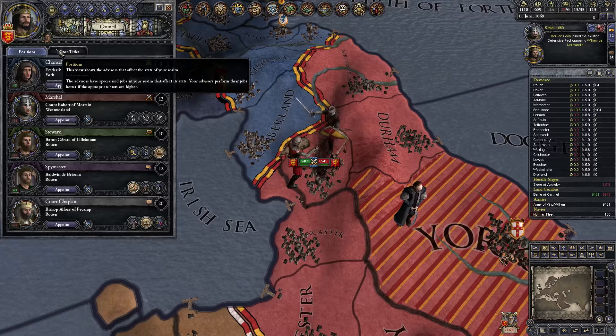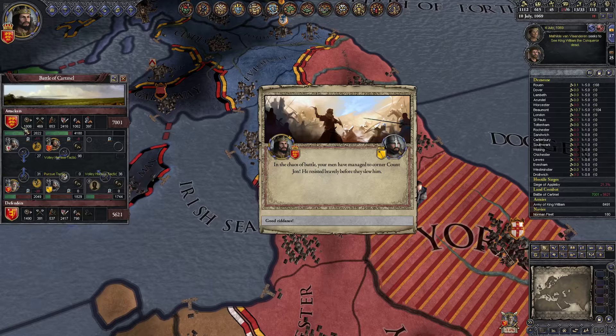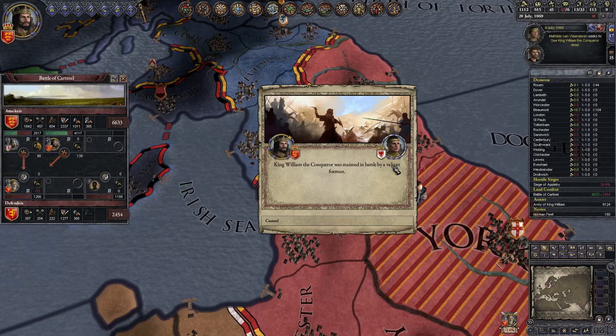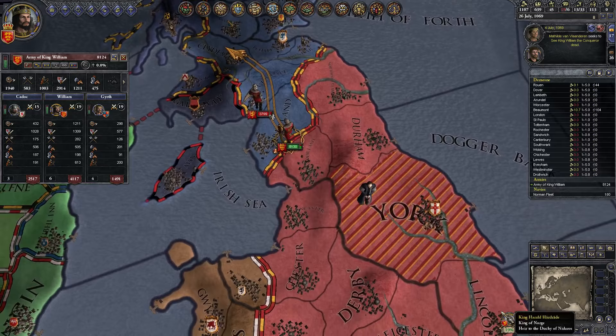Still in York. Alright, we outnumber them. He hasn't replaced his guy. King Harald — but that's our strong flank. Cornered Count John — come on. Oh, crushed! Pursuing him. And we were maimed — damn it. I've been crippled for life. I've gained the maimed trait. Victory in Cartmel, still huge losses.